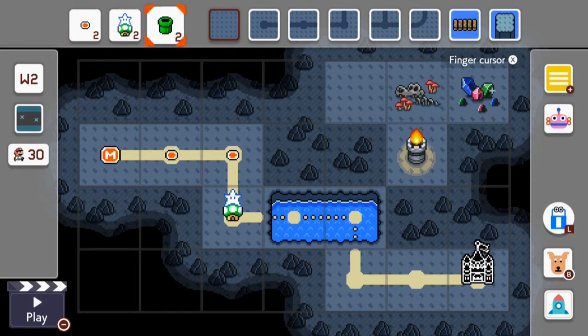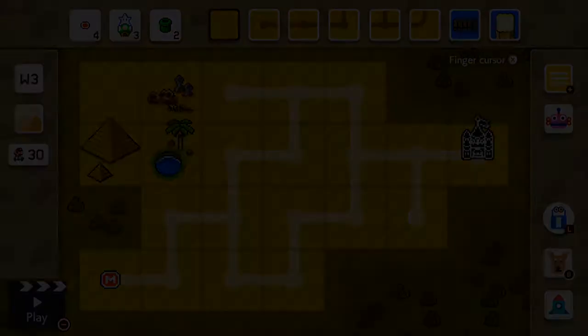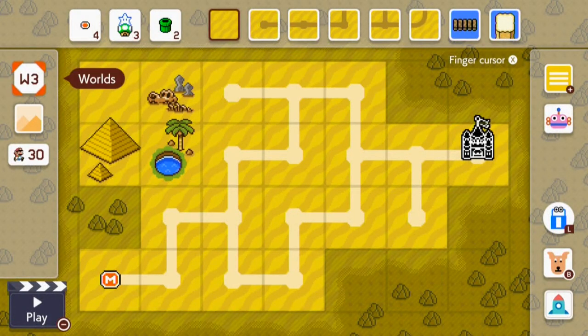You've got this here - you have plain, you have dinosaur gems or torch. Next world is desert. You don't have to have them in this order - you can have them in any order you want. Again here you've got plain, a fossil skeleton, oasis and pyramids.